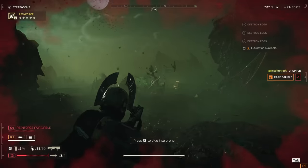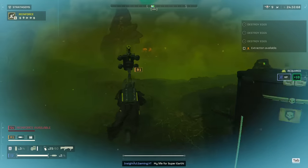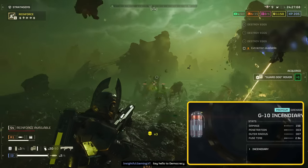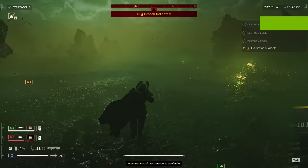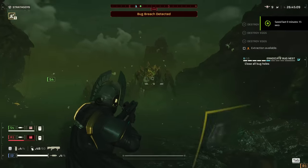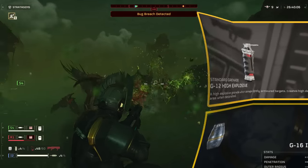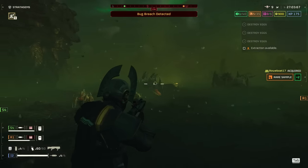And let's not forget about grenades. When you're up against bugs, incendiary grenades are your best friends — light them up and watch them burn. But when you're facing down those mechanical menaces, the robots, you'll want something with more power. That's where the G-16 Impact or the G-12 High Explosive grenades come into play. These bad boys pack a punch, perfect for tearing through robot armor and sending them to the scrapyard.